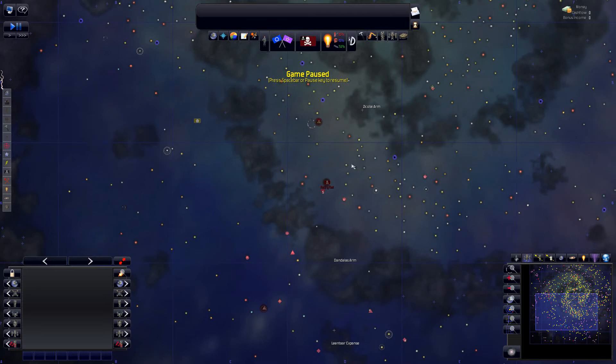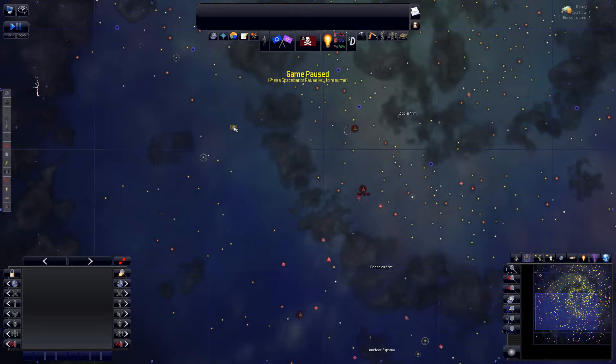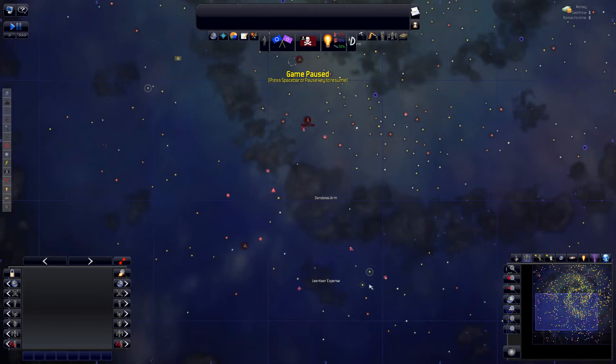Welcome back to our continued Distant Worlds let's play. In the previous episode we stole a star map from the Hidden Claw Industries pirates. We have now learned about a whole lot of other star systems with colonizable planets and colonies in them.